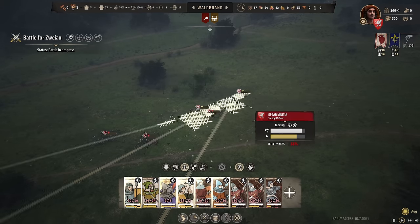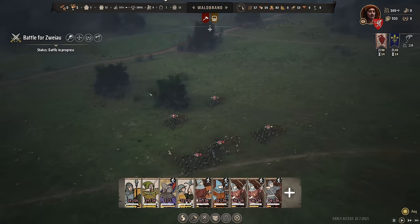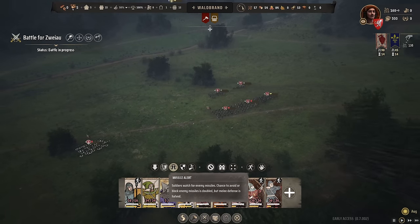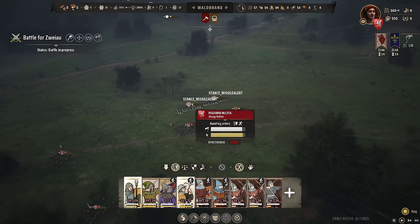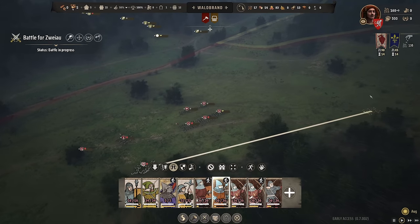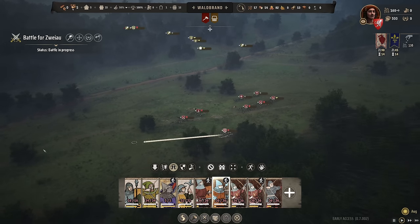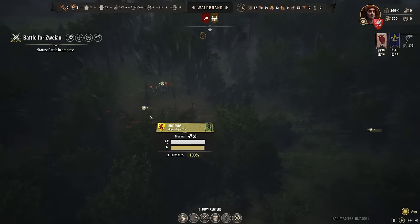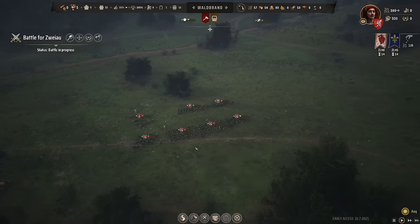Unfortunately there's no cavalry — I would love to flank them. They're actually pushing forward. Let's spread out for missile attack — missile alert mode, chance to avoid the block is doubled. I might keep these guys a bit further to flank the enemy archers. There they are, protected by their own unit — interesting. All my archers are positioned.